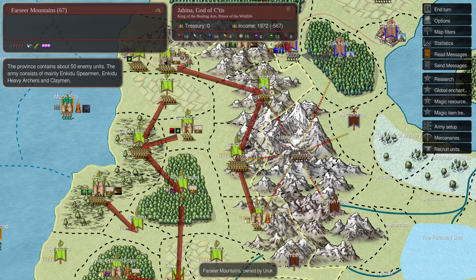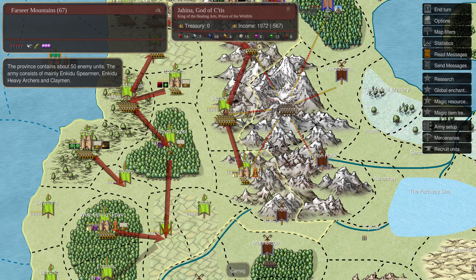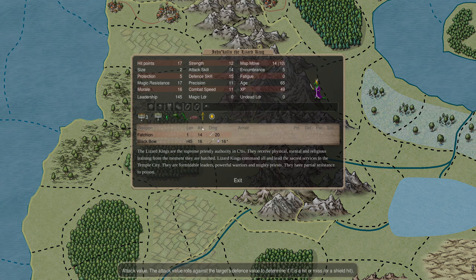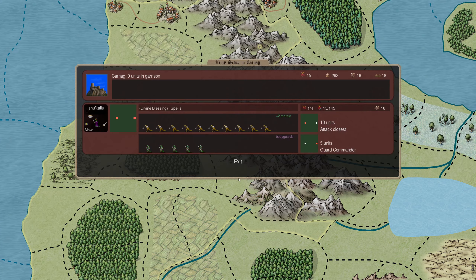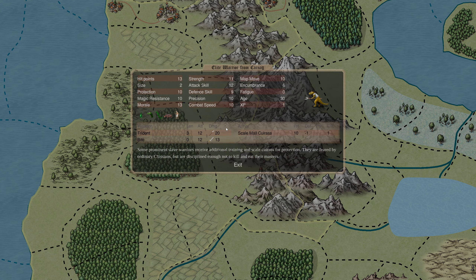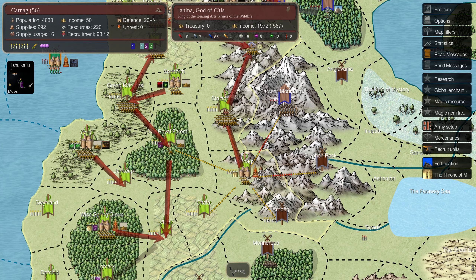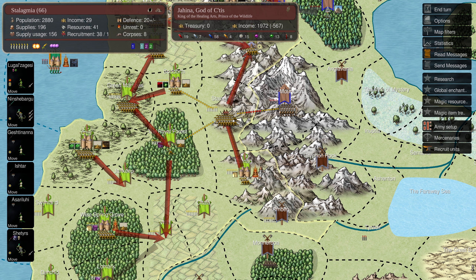They're in the Farcer Mountains. We had a couple of battles against our fortifications and we took back Karnag. Ishukalu, one of our lizard kings, has a very small army of elite warriors and a few guards moving north. The units in Farcer Mountain - 50 of them, Enkidu spearmen, Enkidu heavy archers, and Claymen - if they move down to lay siege to Karnag, we can come back.